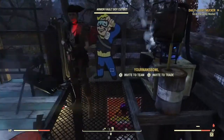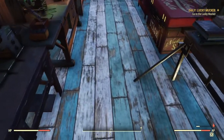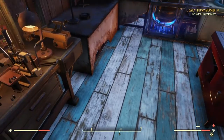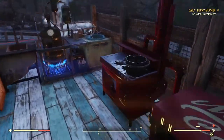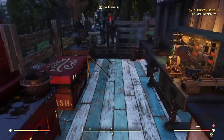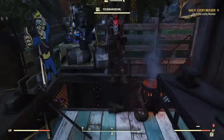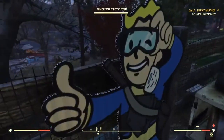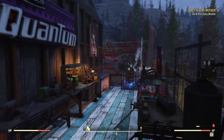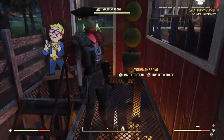Around here is the workshop area with these nice floors. I've still not put these in a build yet — I need to find a build to use them in because I really like them. They were just in the sale too, which was nice. I want to make some kind of beach house type thing — I think they'd look cool for that, or maybe a floating camp using them as the floors.